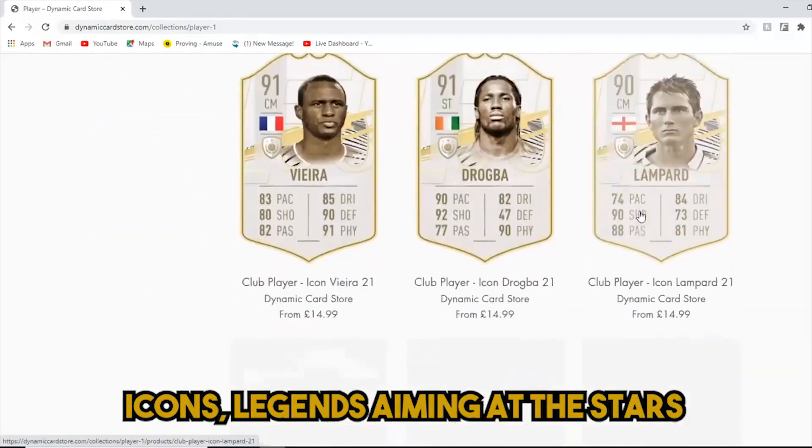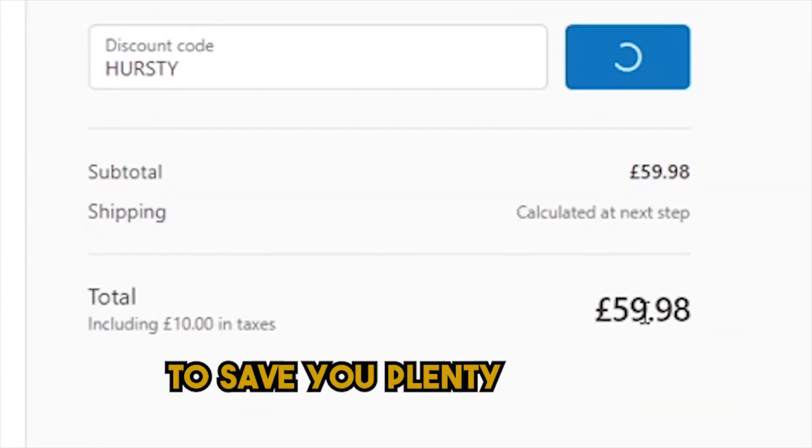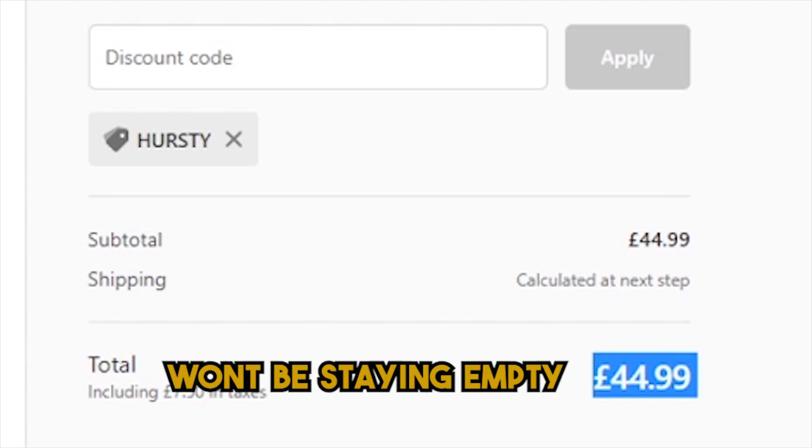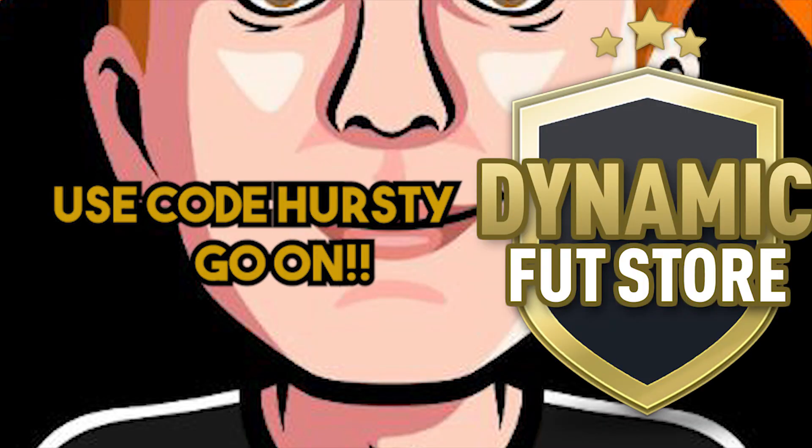DynamicCardStore.com to get the cards - icons, legends - aiming at the stars. Use code Hersey at checkout to save plenty. Now your bank account won't be staying empty. DynamicCardStore.com, use code Hersey.